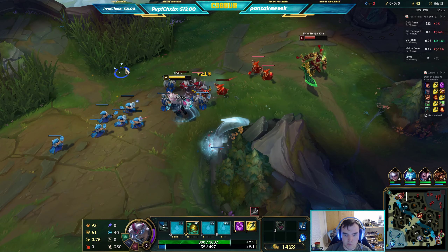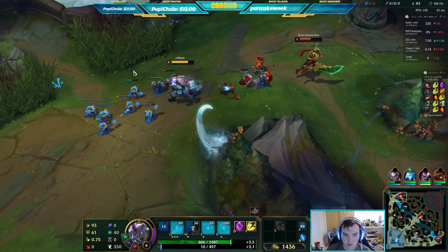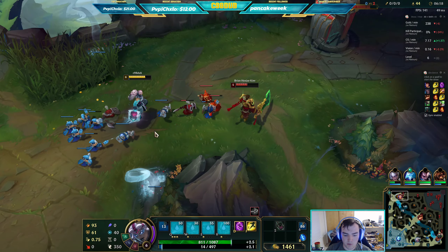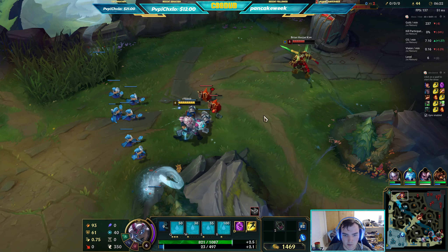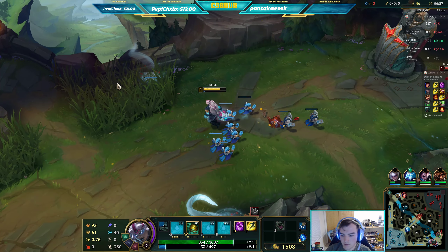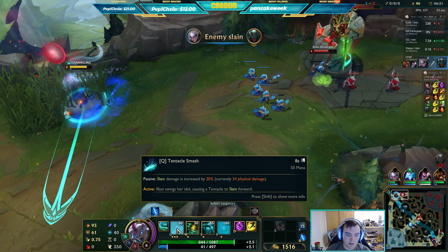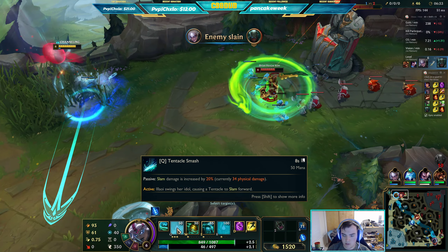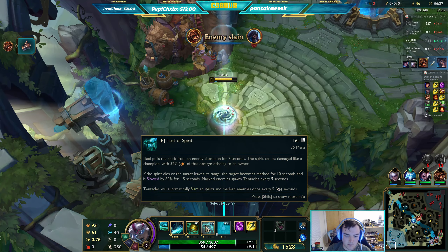I think what I'm going to do, if I can get to 1500 gold, is get a Tear as well, but only if I can actually get to 1500. Okay so now I'm back. Q slams in front of you, W is auto attack and causes nearby tentacles to slam, E is the spirit.